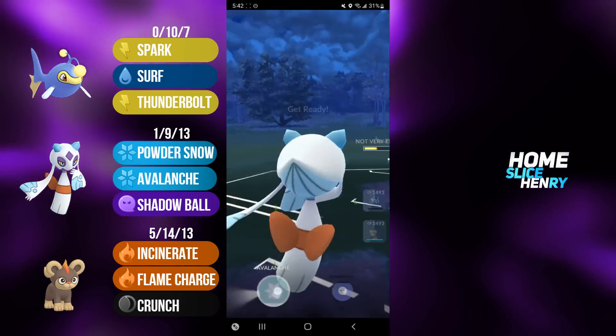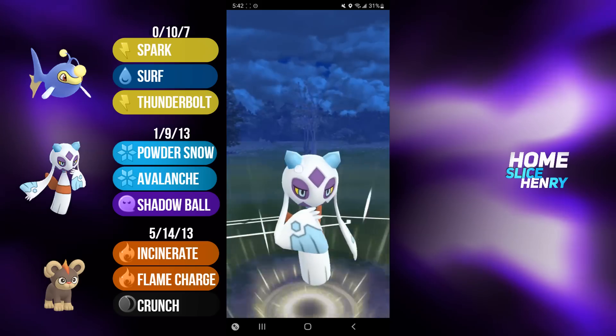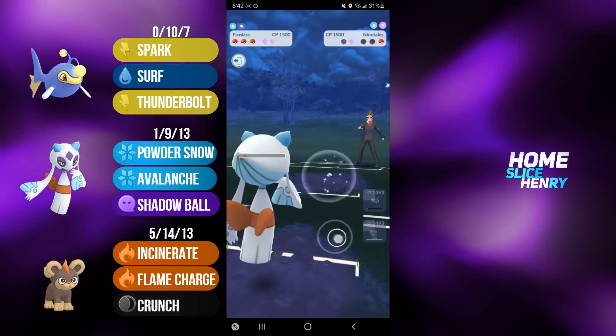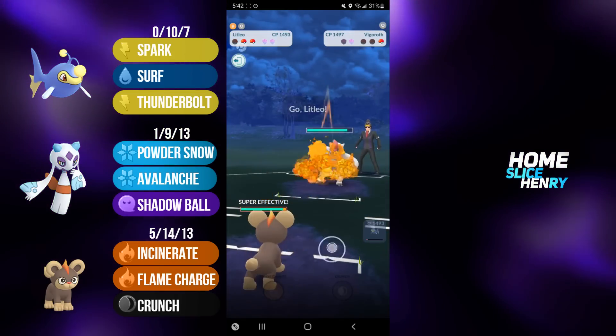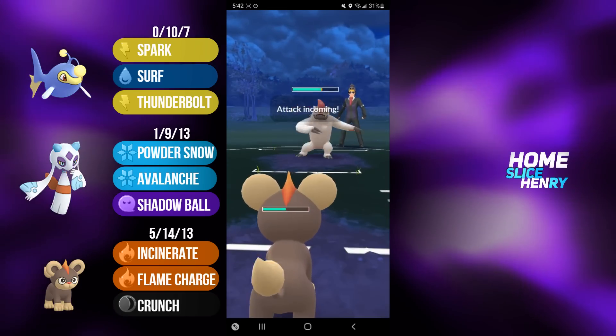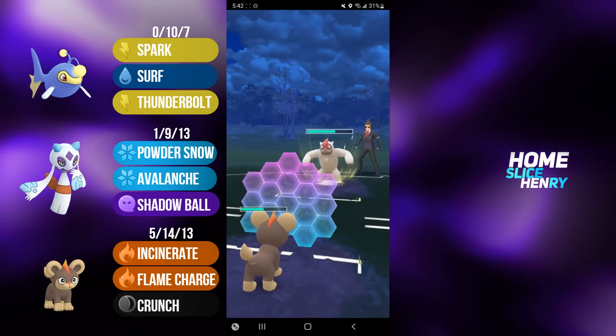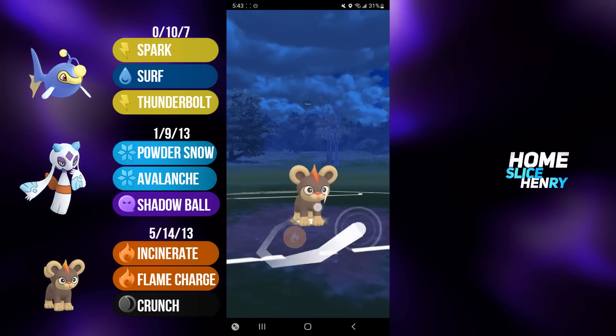My opponent is going to send back in the Ninetales. Whatever they have in back does not want to see the Froslass. I fire off the Avalanche. Avalanche is going to KO in the back. They have Vigoroth, and unfortunately, this is looking like it's game over. Litleo is getting absolutely torn to shreds by these counters. I do have to start shielding Body Slams, because if I let a Body Slam through, they're just going to be able to farm down.